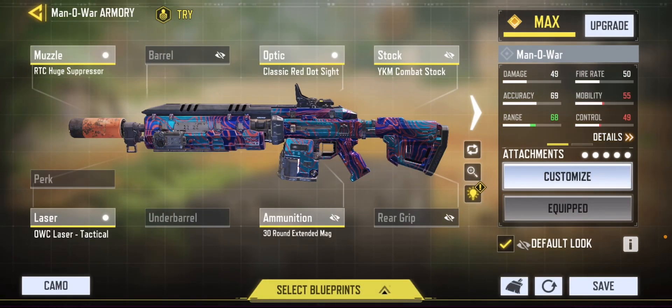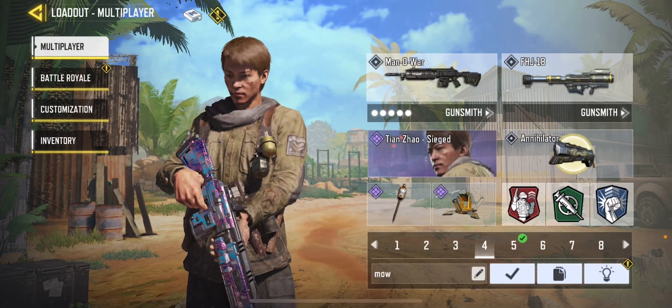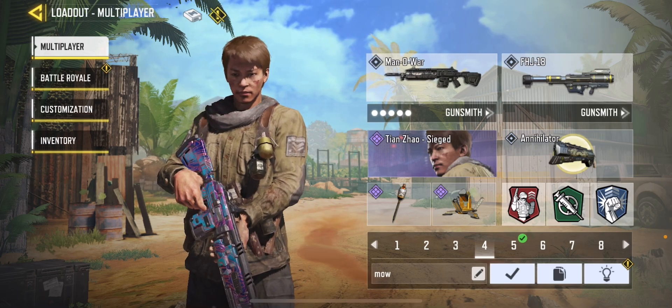I'm running the YKM Pressure, Laser Tactical, Combat Stock. I'm using Red Dot sight but it depends on your preference if you want to run red dot or not. I always run 30-round extended mag because I really hate running out of ammo. For the next loadout I always run Persistence — these are the loadouts I use when playing respawns.